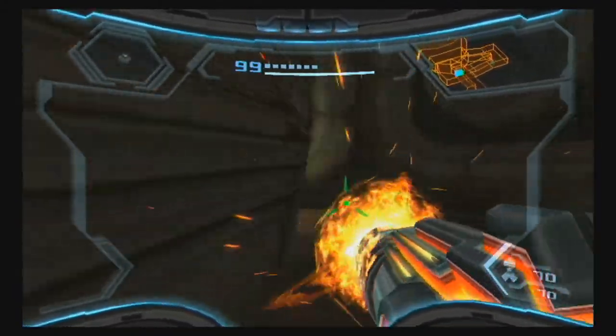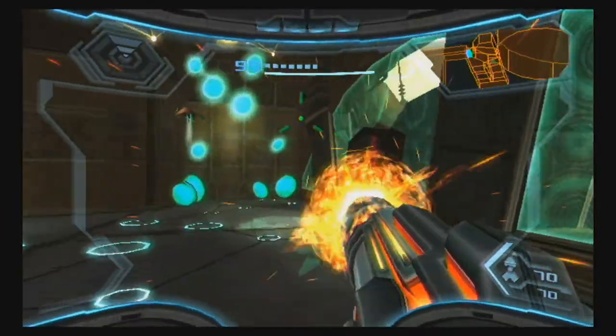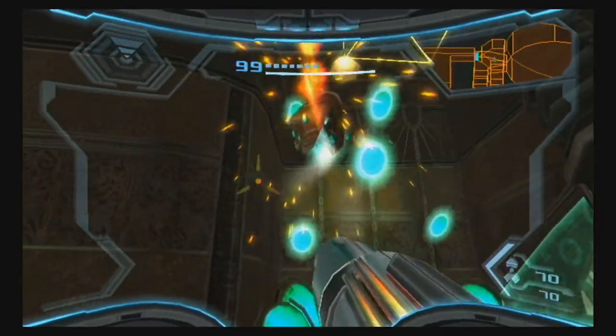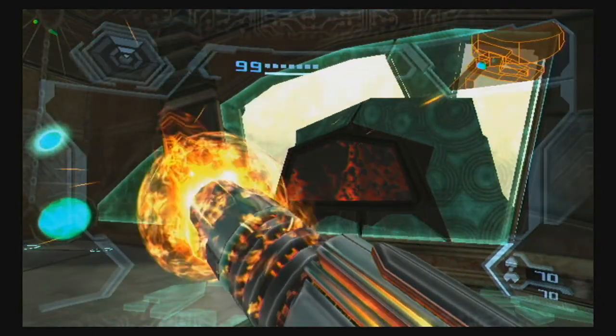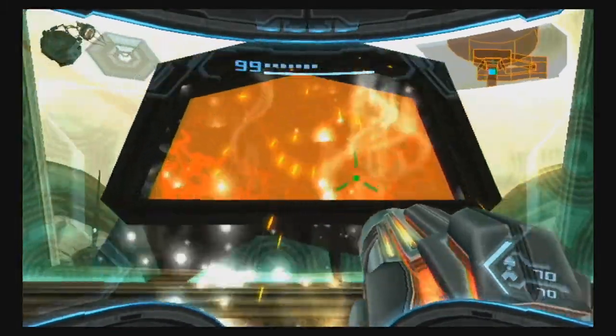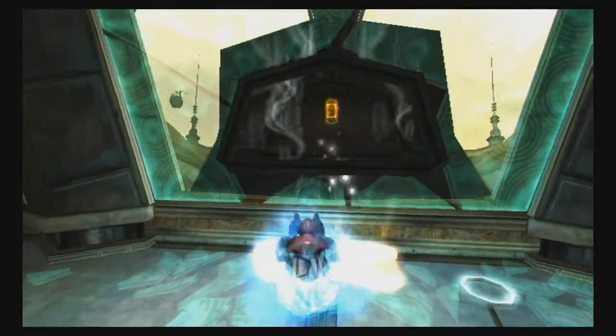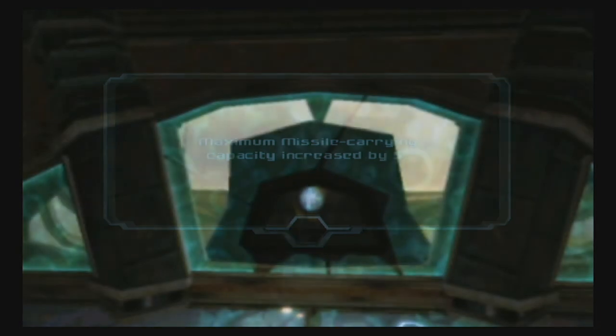One thing I did fail to show off: in the previous Prime games with the charge beam charging up there's actually a sphere at the end of your gun. In Prime 3 it isn't for the normal power beam — it's actually like a disc. But the plasma beam actually is a sphere, so just a little detail that I played around with because I had nothing better to do. I've played this game quite a few times.